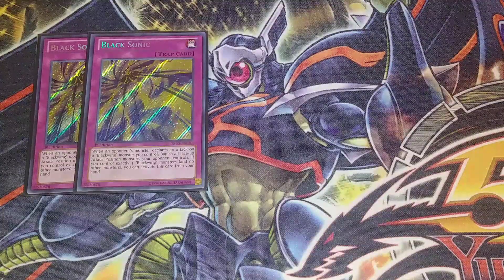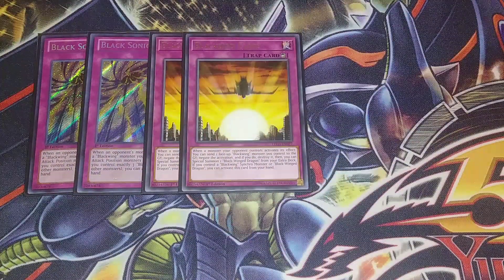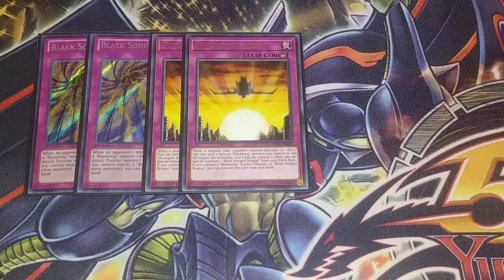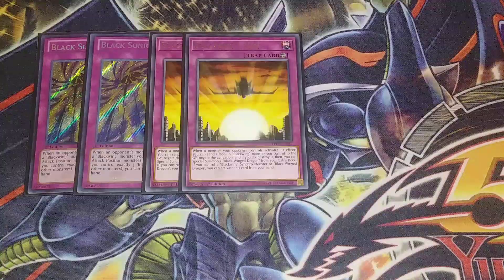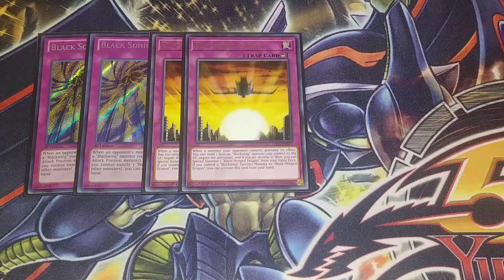We play 2 copies of Blackbird Close. Blackbird Close is a really good counter trap: when an opponent's monster activates its effect, you can send a face-up Blackwing monster you control to the graveyard to special summon a Blackwing dragon from your deck and negate the activation and destroy it. It has to have a monster on the field to activate, and if you control a Blackwing synchro monster or Blackwing dragon you can activate this card from your hand — it's a Speed Spell 3 counter trap, which is really good.